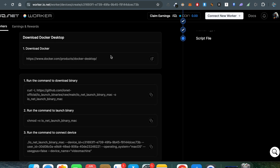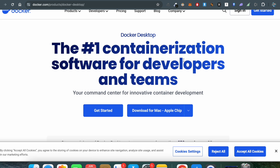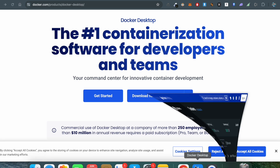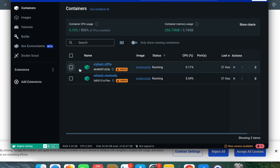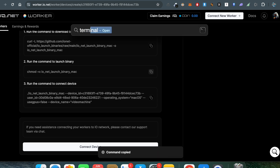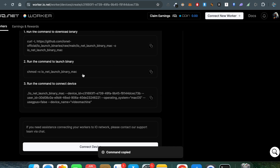They list the supported chips — M1, M1 Pro, and so on. In the next section you have to download the Docker binary. Go to the Docker website and download it for the Mac Apple chip. Once downloaded you'll see the Docker interface. The next step is to run the command to launch the binary — copy the command and paste it into Terminal.